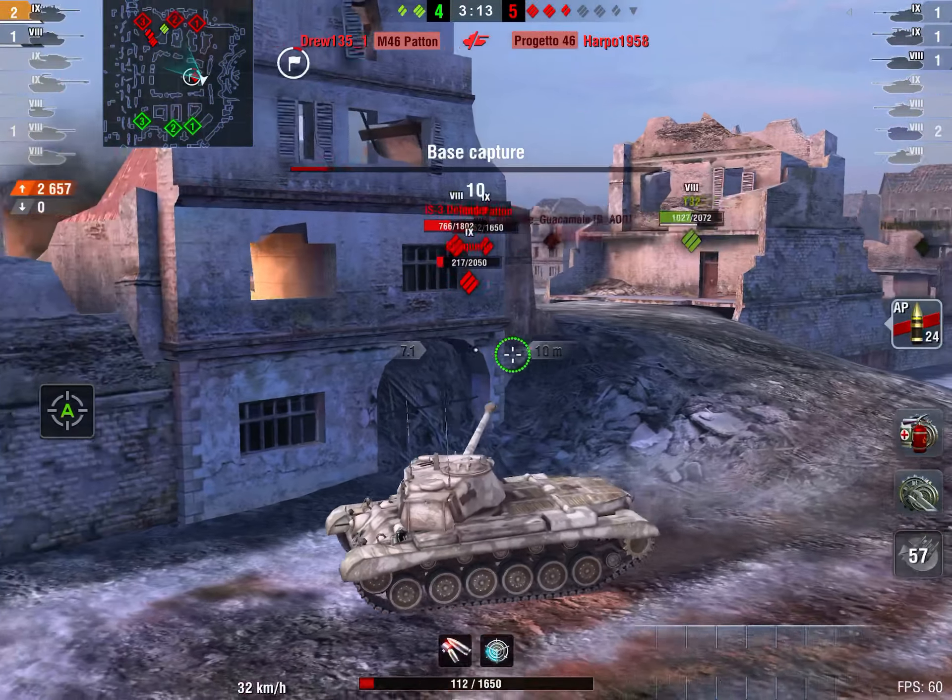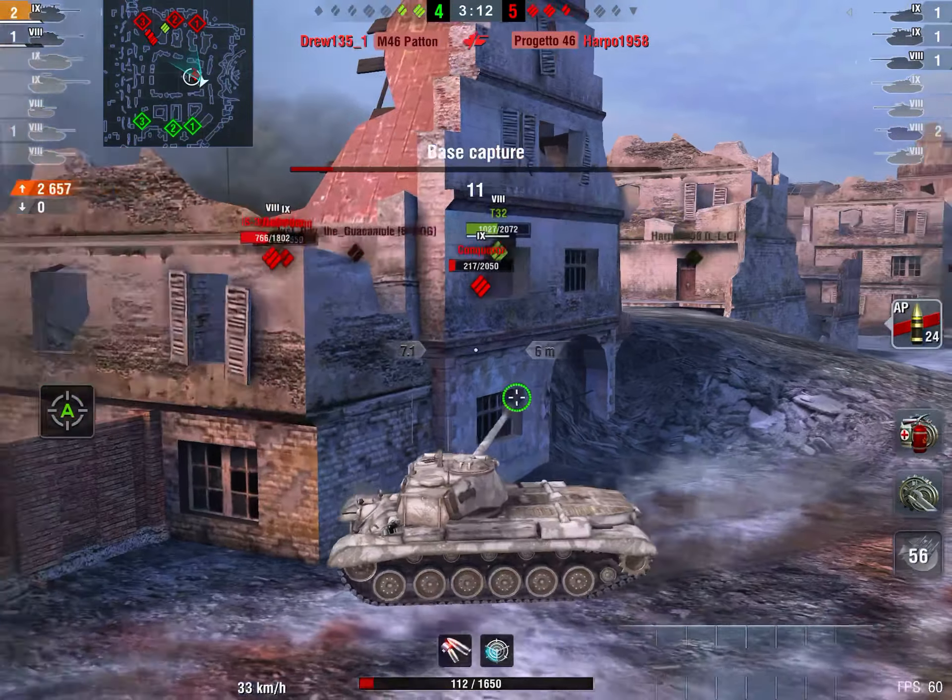That's actually going to be very helpful. If you have something with slow shell velocity — I'm not sure what the shell velocity on the 60TP is, but let's say it's slow — if you add 35% more, that's going to become a pretty fast shell velocity. This is going to help you a lot on long-distance shots against a moving tank; you don't have to worry about leading your shell as much, which makes it much easier to aim.